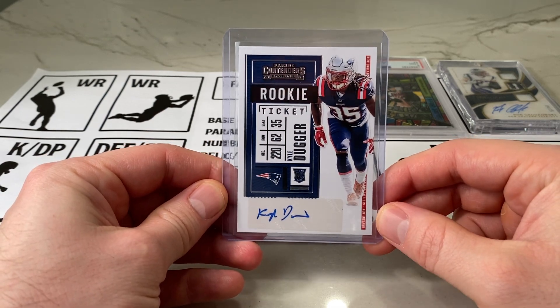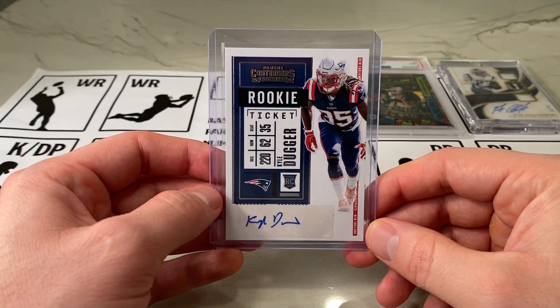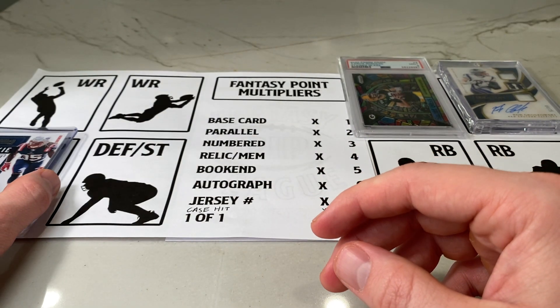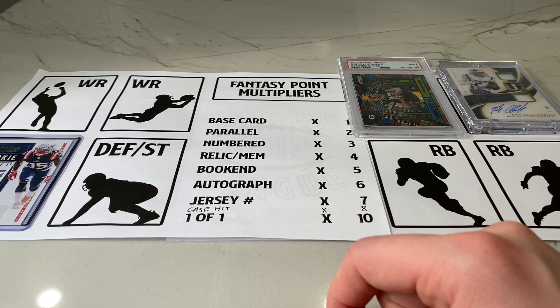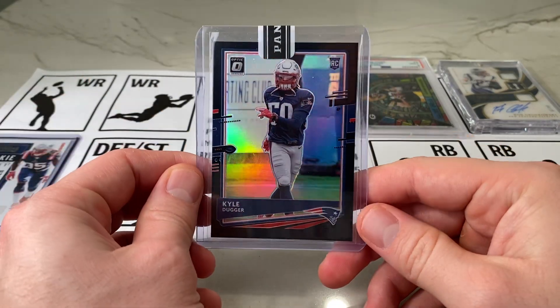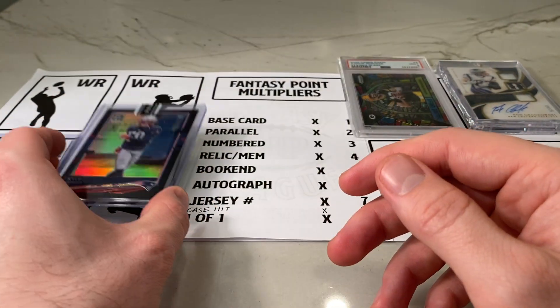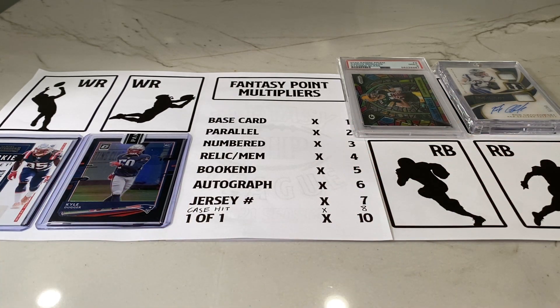Skipping around here — going with Kyle Duggar at 6x for our IDP. We don't have any kicker autos, so I'm going with Kyle Duggar as our defensive player. He's one of our best do-it-all defensive players on the Patriots — breaks up passes, plays in the box, can cover, gets a lot of tackles. Pretty safe play at 6x. Along those same lines, the Patriots defense has a very juicy matchup against Jacksonville this week. For the defense I'm playing the Patriots D, and I've got this Kyle Duggar card here — but this is a 1-of-1, so it's going to give me times 10 on the Patriots D performance. With a pick-six, that could be a pretty lucrative score.